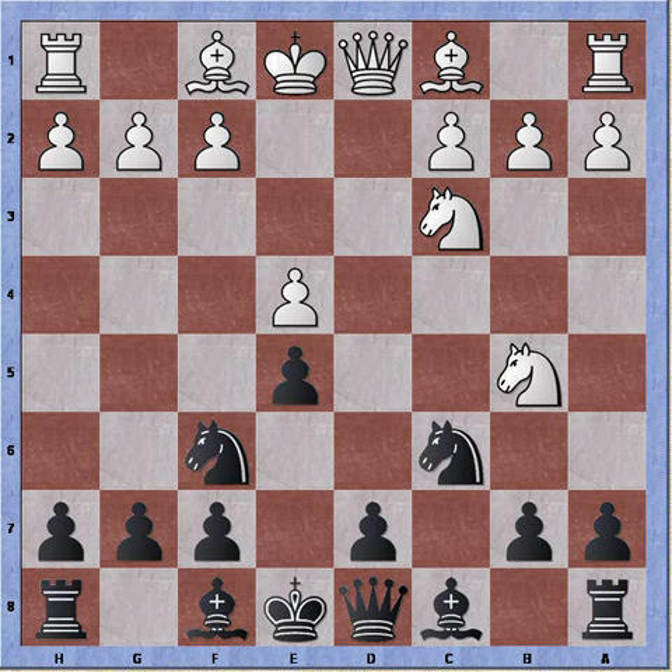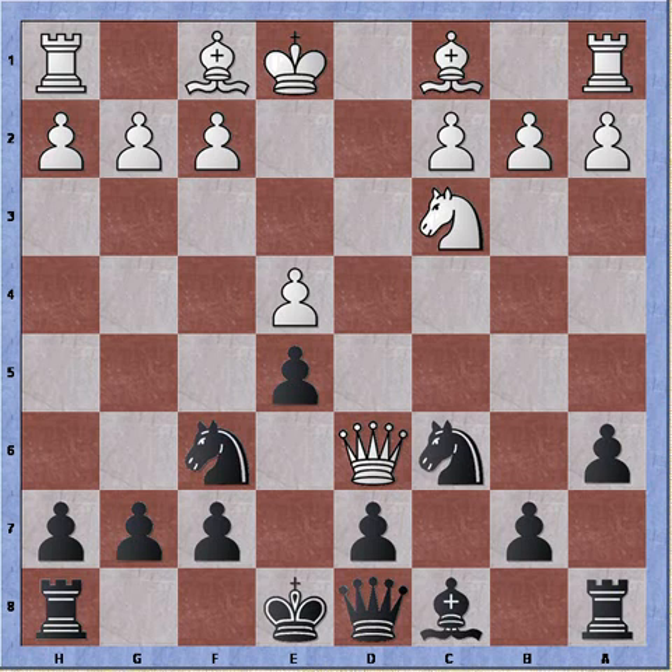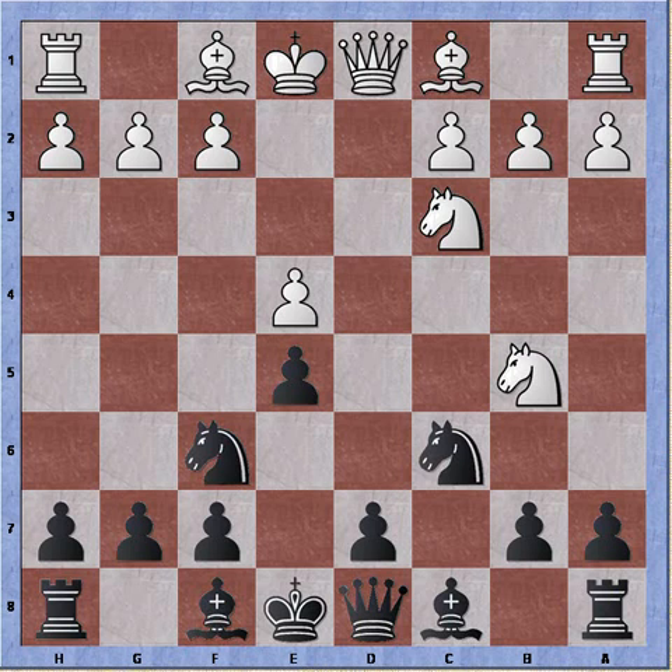Now if I would play a random move at this point, or try to chase the knight away with a6, white can play knight to d6 check, attacking the bishop. So I will lose the bishop pair. And if I recapture with my other bishop, white can take on d6 with the queen. Again, I will have lost the bishop pair and will be unable to castle. So chasing the knight away right away is a bad idea.